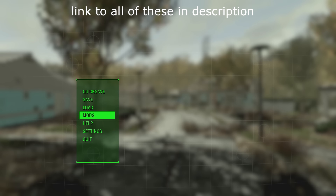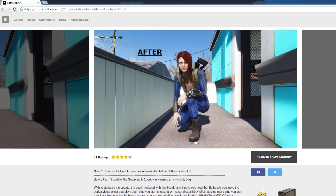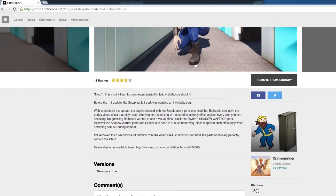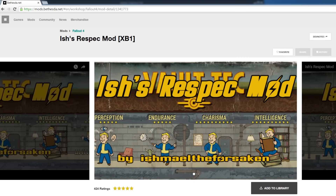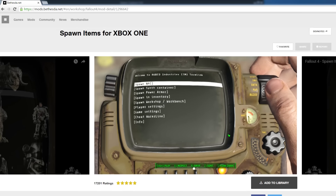There are a few fixes I'm going to get into now. I'm aware this part of the video won't apply to all of you since not everyone is having this issue, but if you do come across it, know there are several ways to fix it. The first one is the Sneak Rank 5 Invisibility Remover mod, available on Xbox One. What it does is remove the invisibility effect that sneak rank 5 has, and in doing so it fixes the problem — or at least it fixed it for me. Once you download the mod, restart your game or console, then load in and it should work.